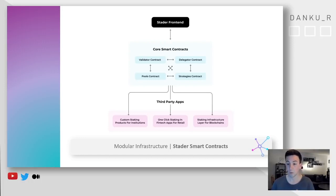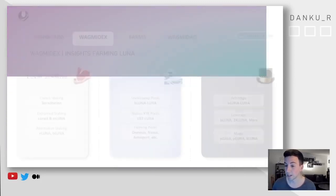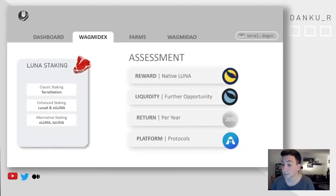Because let's be honest, we are DGENs, we want to have 300% APR. But staking is a very strong possibility for the mainstream to just outperform every other traditional financial solution out there with 10%, 12%, whatever that might be. But we're here to talk about LunaX as a liquid staking token. If you have seen my video on Saturday, talking about the different opportunities of how you can farm Luna, you're seeing here again the slide. It's about Luna staking, Luna pooling, and some Luna magic on top of that. But today we are talking about LunaX and staking opportunities.